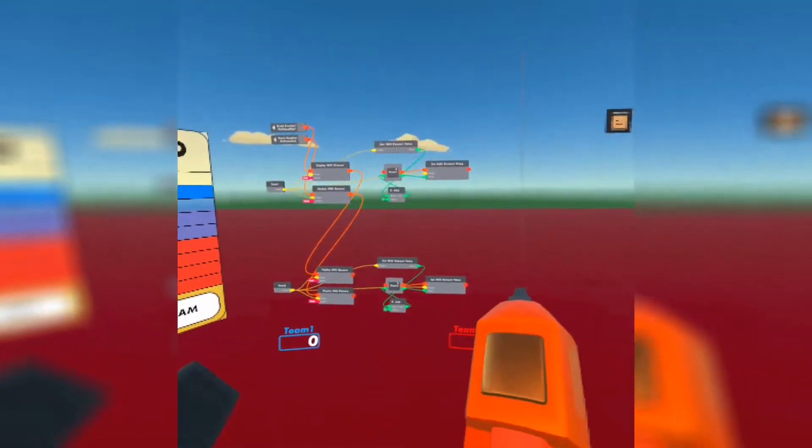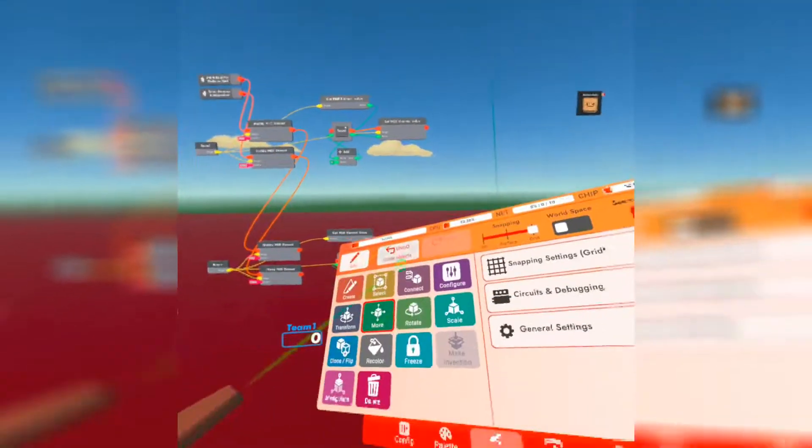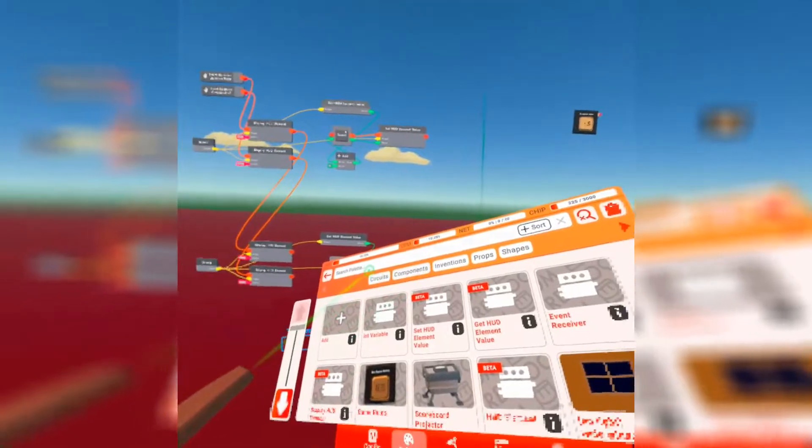Connect the second set to the HUD element down here. Now that we have this set up, I'm going to switch over to CV1.